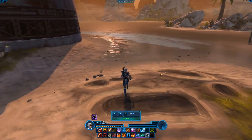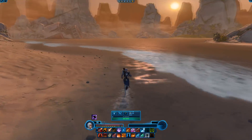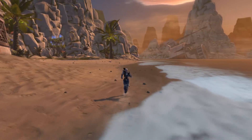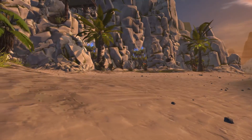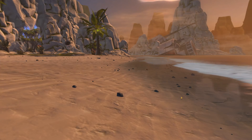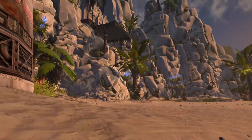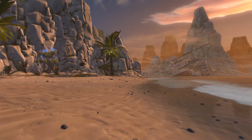If you happened to have watched another video I did about the Rishi Stronghold, that was on the private test server and not all of the features were added. For example, one of the big changes was that this beach was actually black sand, which is Rishi's natural kind of sand — that's what's there by lore and geology. But players really wanted a white sand beach, a luxury beach, so the developers actually listened and added this beach.